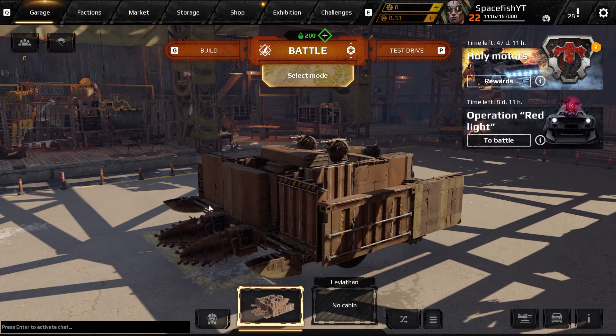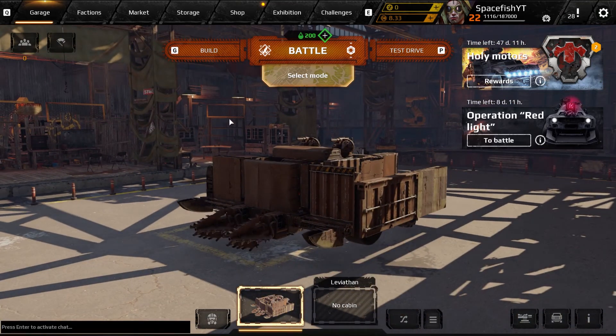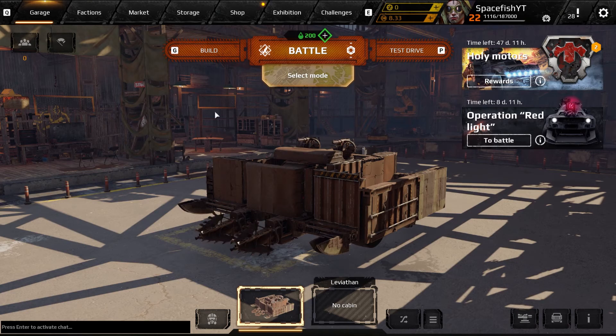Alright everybody, hello and welcome back to another episode on Crossout with me, Spacefish, and welcome back to our beautiful hangar and our renewed Drill Boy build. As you can see up here in the corner, we're kind of a bit low on money, and there's a very good reason for it.